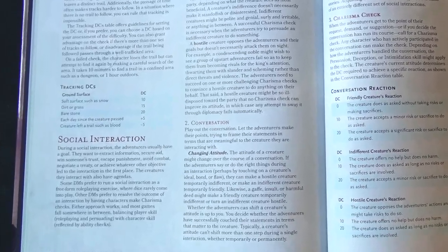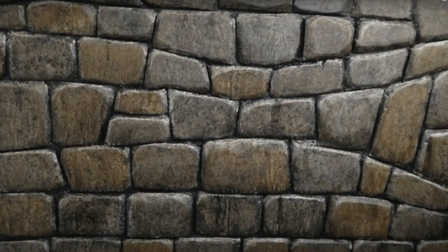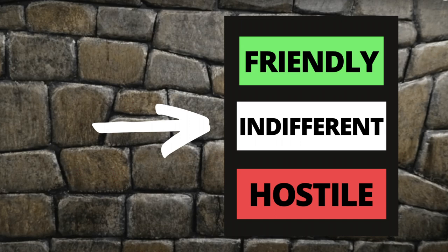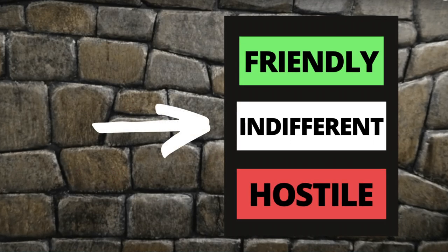There are actually rules for social encounters in the 5e DMG on page 244. NPCs can be categorized into three general attitudes: friendly, indifferent, and hostile. The DM decides the attitude of that NPC, then the DM and players role play, and the DM decides whether the scale moves. No dice are involved, and you can only move one level per encounter — so it's possible to shift an NPC's attitude from hostile to indifferent, but not to friendly. The DM may allow players an insight check to get a glimpse into the motivations of the NPC, but this isn't mind reading — it's just a general impression.